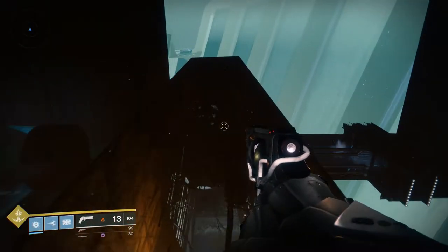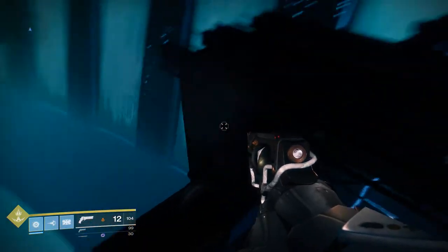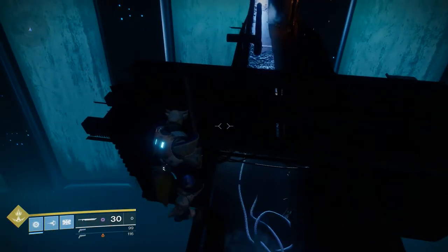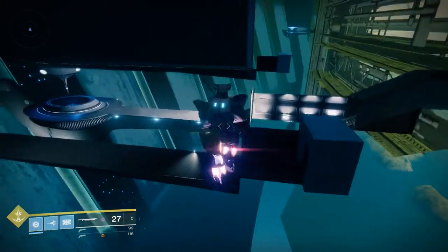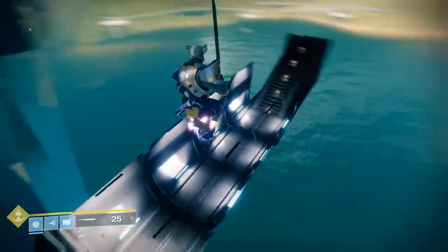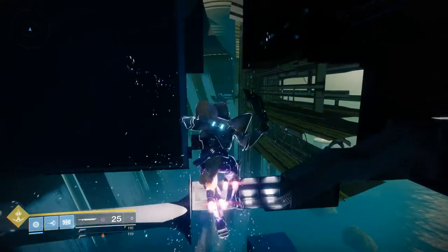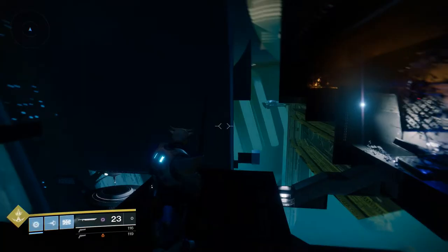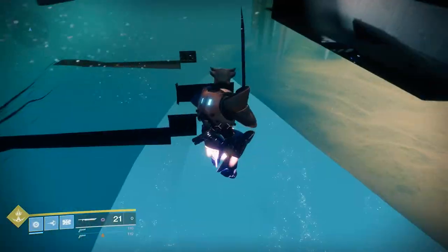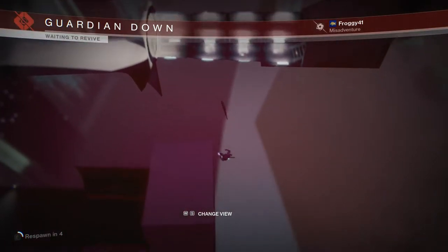Continue along the pipe until you run into another invisible wall. You'll want to drop down to the left and sword fly over to the right. Be sure to drop a bit of altitude as you go until you're about level with the hallways. You may be wondering why don't we just go right — let's find out. As you can see, there are many invisible walls. You must be careful because if you fly too close to the sun, you might just lose your wings.